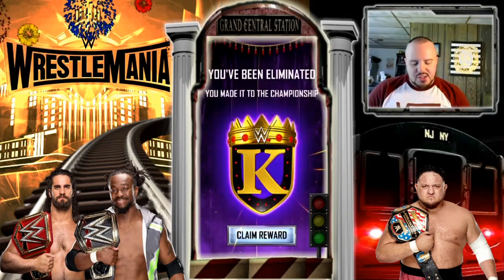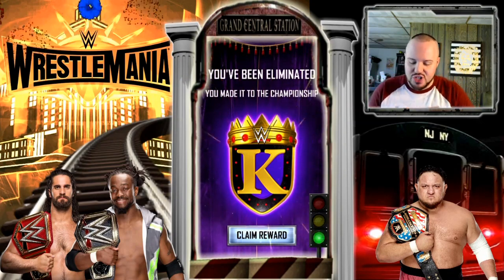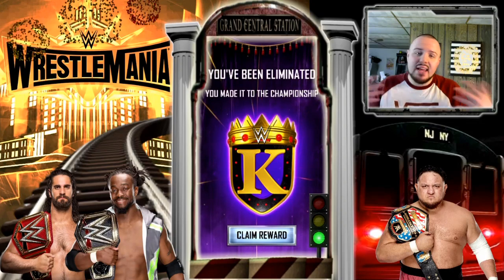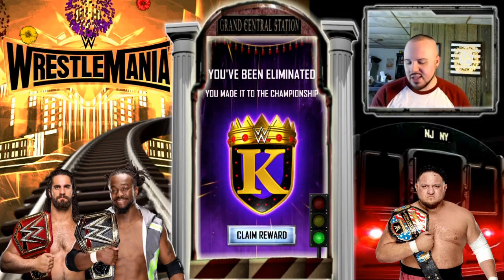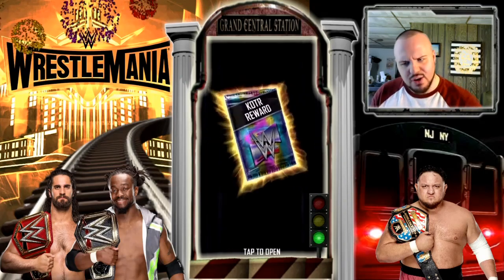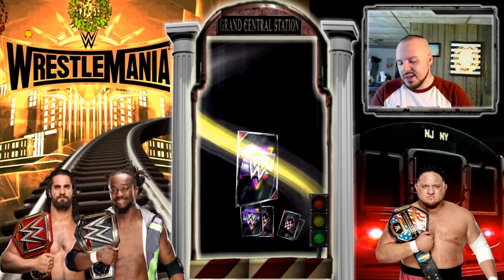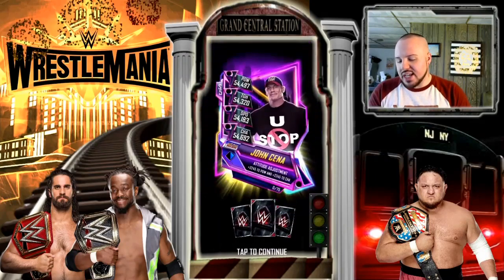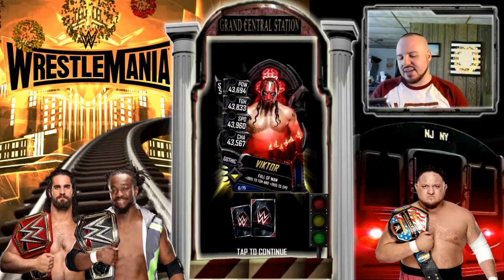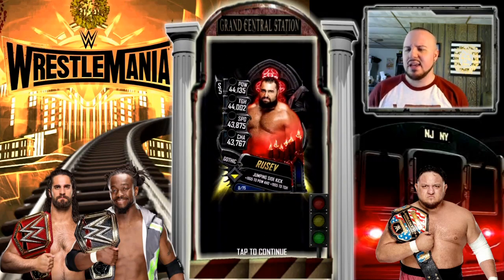Now let's claim her King of the Ring rewards. She made it to the Championship, so that's pretty awesome. It's a Neon pack. She gets a Gothic Jeff Hardy with 50 picks — that's awesome! She also gets a Neon Robert Roode, a Neon John Cena, a Gothic Viktor, a Gothic Eric Young, and a Gothic Rusev Day. Let me know in the comments if any of these cards would be a pro for you.